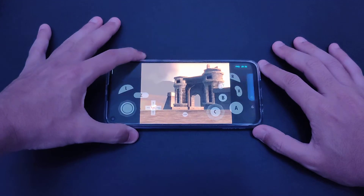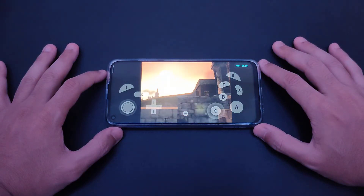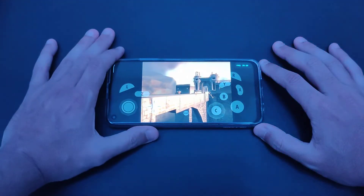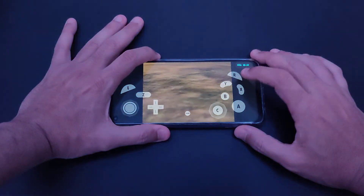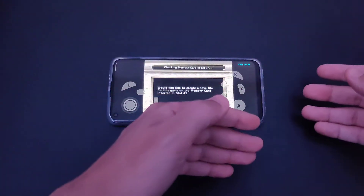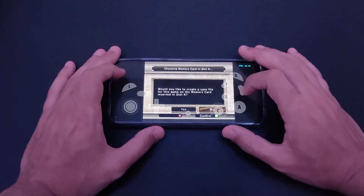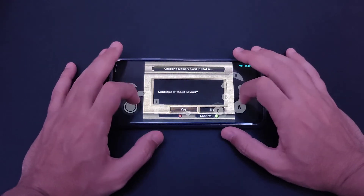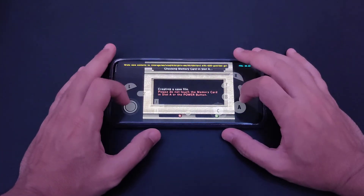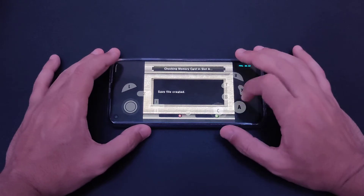Let's see how good it is. Straight away there are some issues with lagging — the sound is cutting. This issue is usually present in Snapdragon 600 series processors like the 662, but the 700 series doesn't usually suffer from this with Dolphin. We don't have the MMJ emulator because this processor is not compatible with it unfortunately.